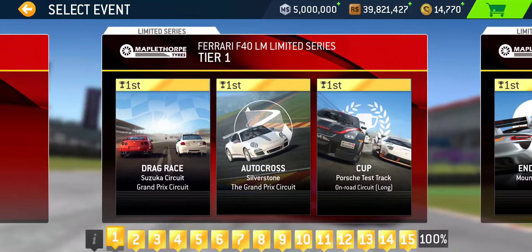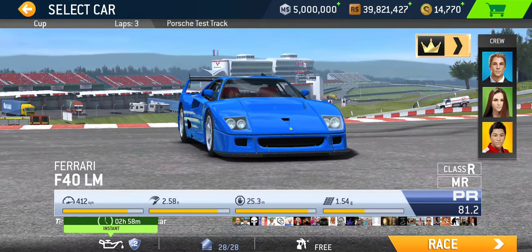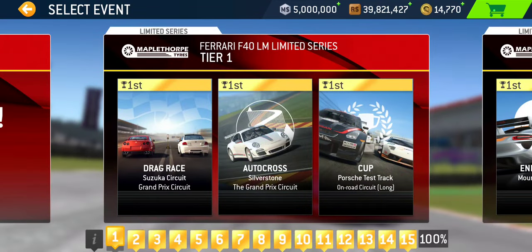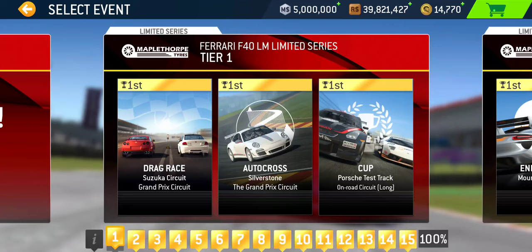Let's hop back into the series and confirm some numbers. Tier one: we're starting out with a drag race at Suzuka Grand Prix, autocross at Silverstone Grand Prix, and the cup at Porsche Test Track long on-road circuit — it's going to be a three-lap cup. Starting out with a bang! If you want to maximize your three hours available, remember the offer is available upon completing the first event. Start with the cup since it's a three-lap race and takes a while.